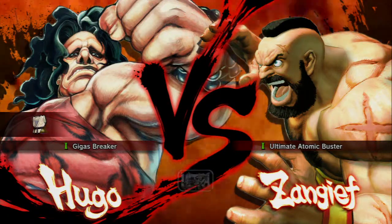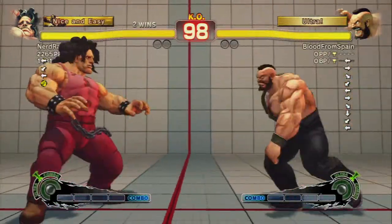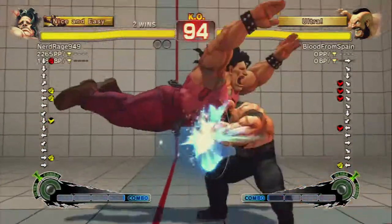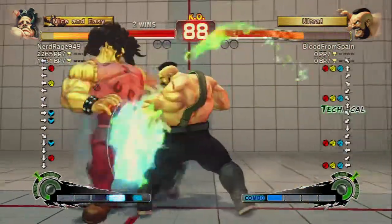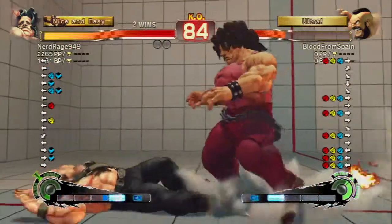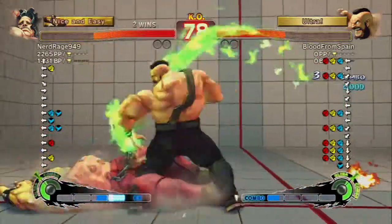All right, here we go again going up against Hugo — this time it's against Nerd Rage, two bodybuilders just going at it. He'll start the round off with a bunch of medium slaps that won't connect, and nice jump in for the lariat combo — that was nice — and elbow drop. That thing is so good, breaks glass up close. Not a bad choice; caught him pressing a button.